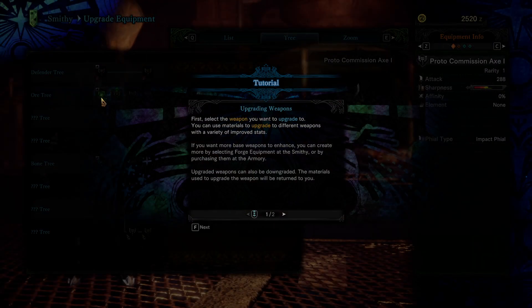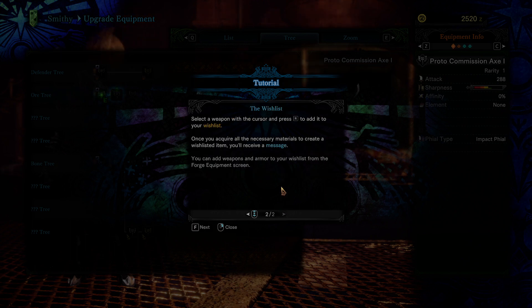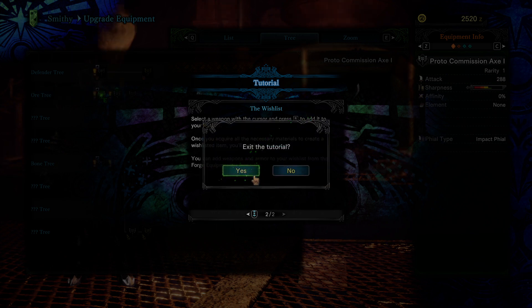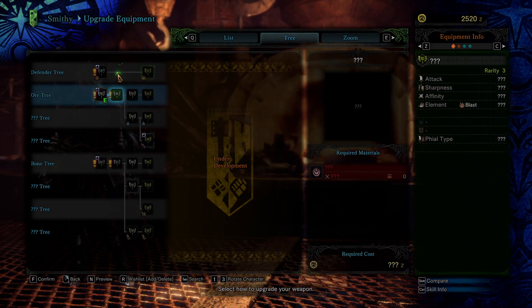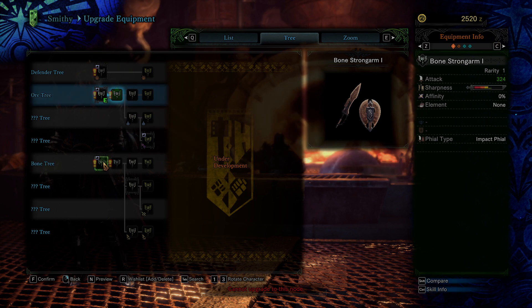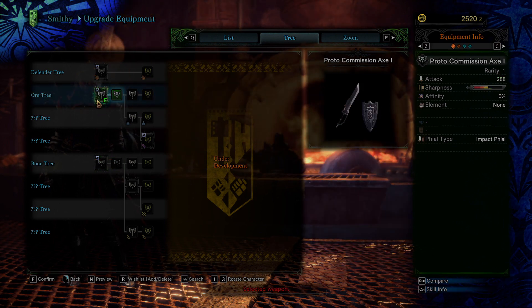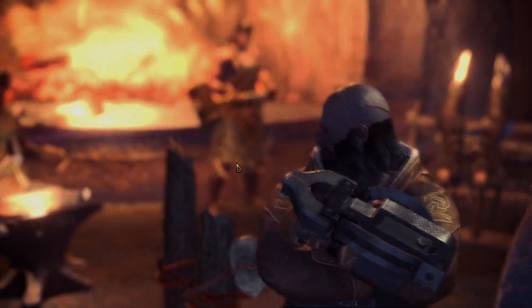This is the Commission Axe upgrade tree. You can choose materials to upgrade different weapons to improve stats. You can create more base weapons by selecting forge equipment at the smithy or by purchasing them in the armory. Upgraded weapons can also be downgraded - the materials used will be returned to you. You can add weapons and armor to your wishlist from the forge equipment screen, and once you acquire all materials, you'll receive a message.